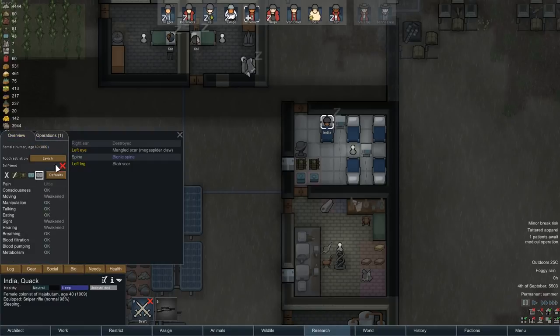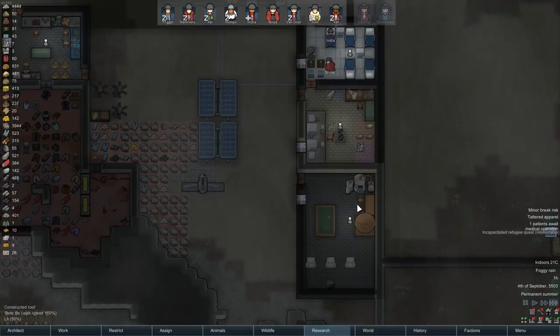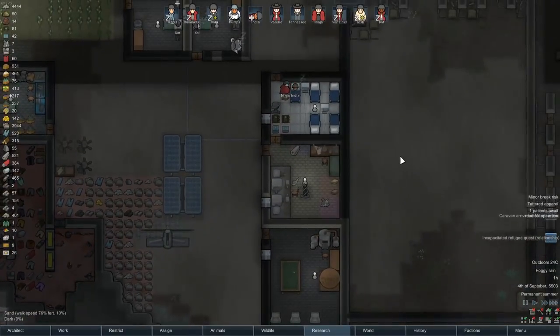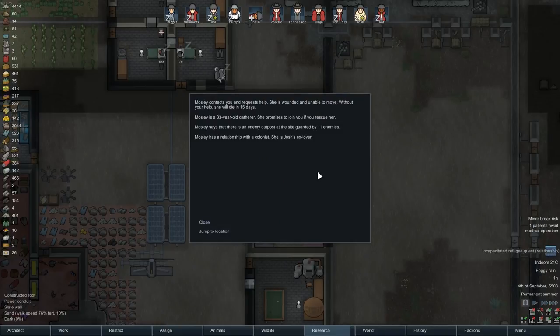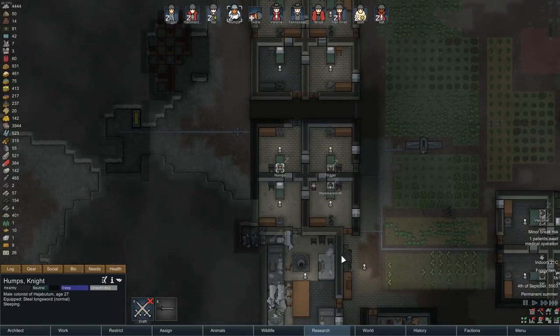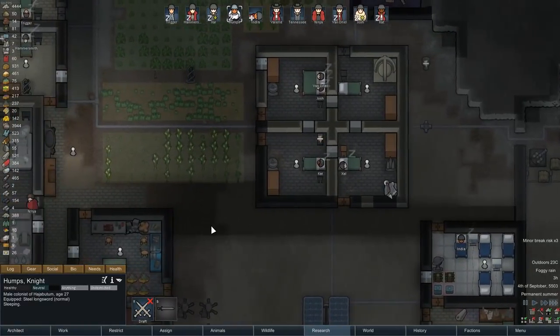India, are you on normal medicine? Yes. Pretty much everybody should be at this point. Incapacitated refugee quest — this is Josh's ex-lover, Mosley. This is guarded by 11 enemies — a lot of enemies. I think Josh's ex-lover is going to be out of luck. Josh's ex-lover might be ex-alive pretty soon.